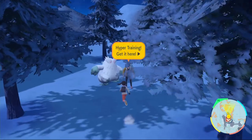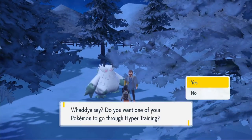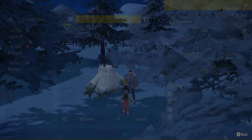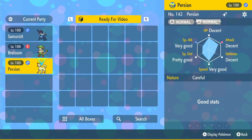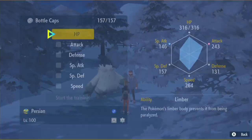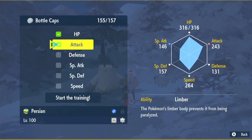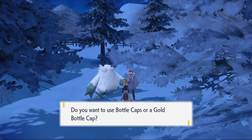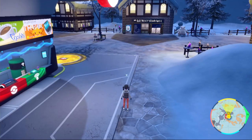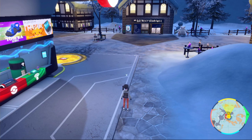Then head over to Montenevera and speak to the person next to the Abomasnow. He will hyper-train your Pokémon. My Hisuian Samurott has max IVs so it won't show up, so I'm going to use Persian as an example. Click Bottle Cap after you click your Samurott, then select HP, Attack, Defense, Special Defense, and Speed, and start the training. Special Attack would be a waste of a Bottle Cap. You'll then have your maximum chances of winning raids with max EVs, max IVs, and your Adamant Nature.